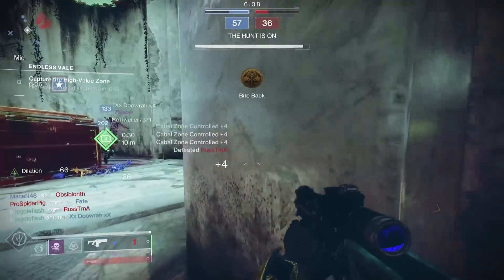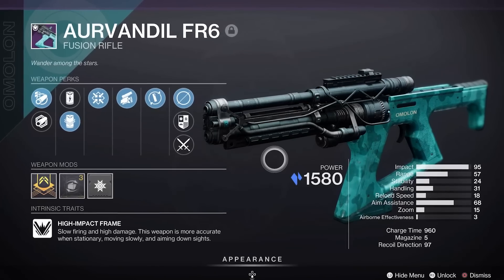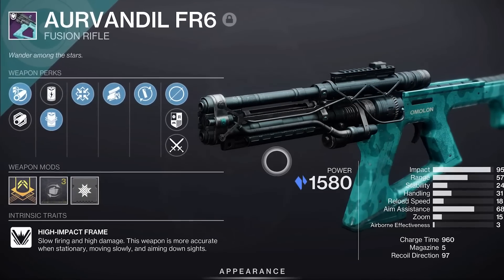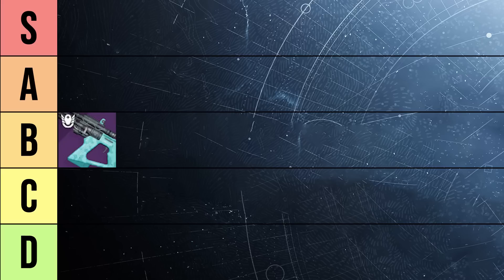Are the laser beam shots with stability and Firmly Planted enough to make this one noteworthy? Sadly no — I'm placing the Aurvandil FR6 in the B for Boring category. You can find success with it, but it does literally nothing special. I'd go as far as saying I'd recommend any other high impact fusion rifle over this one, and I'm placing it at number 18 out of the 22 fusion rifles. If you're new to the game and not playing in high skill brackets, hold onto a Firmly Planted roll. Otherwise, clear your vaults of any Aurvandil.